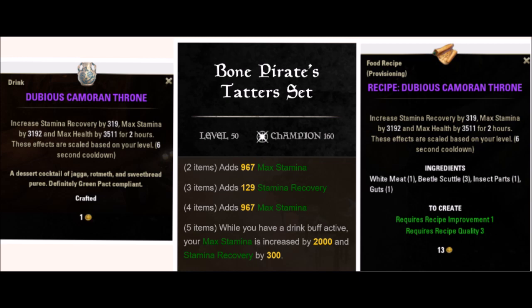Now this recipe is running really expensive on Xbox NA servers — I'm not sure if it's the same on PC or PS4, but on Xbox NA the recipe is running about 70 to 80,000 gold on guild traders right now. If you can get your hands on one for cheap I recommend grabbing one. I decided to buy mine rather than farm during the Jester's Festival — that was a mistake because they're actually really expensive.